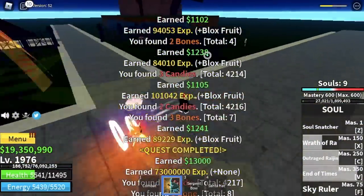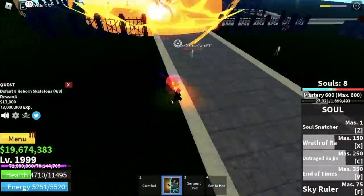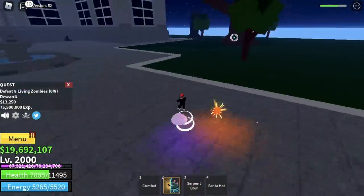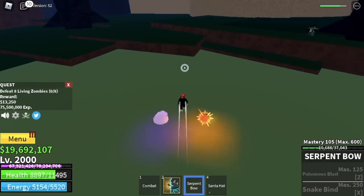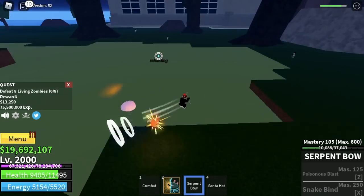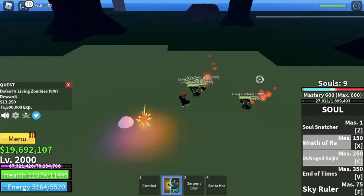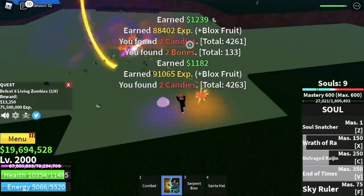These mobs are easy to kill so leveling up here is really fast. Goal level is 2000. After that, move on to the Living Zombies located here — defeat eight by luring four at a time using your Serpent's Bow. Don't forget to use your souls — hopefully you'll summon the poisonous flower.